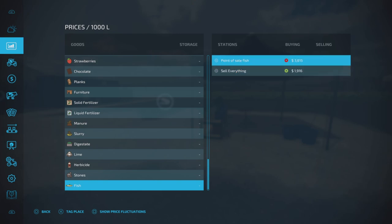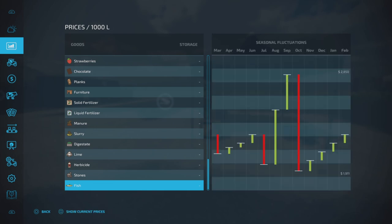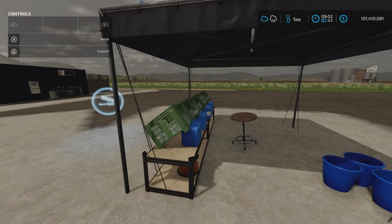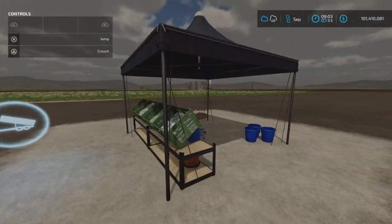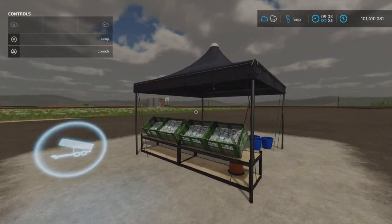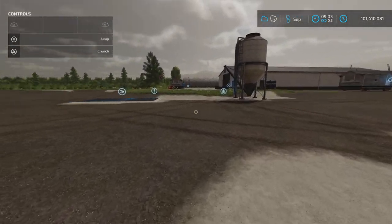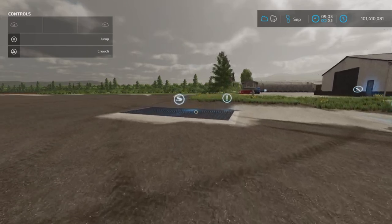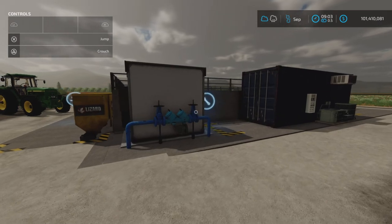The fish point of sale is nearly three times the price compared to the Sell Anything point. So it's definitely worth it to get this fish sell point — you're going to make three times more money. At least I'm on easy economy, so you can see the price of fish there. That's pretty good.